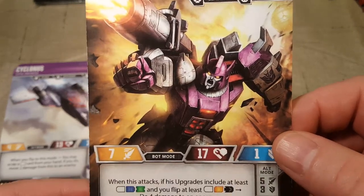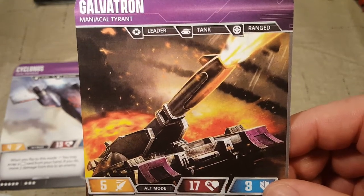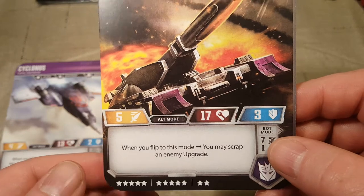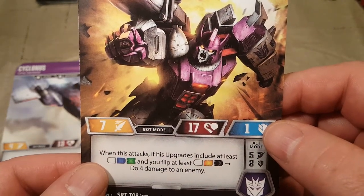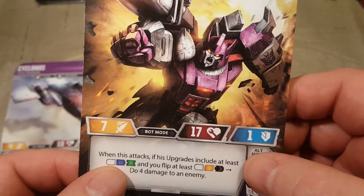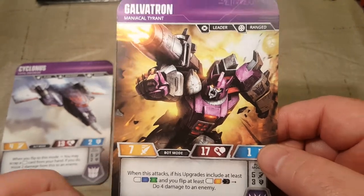Galvatron, Maniacal Tyrant — he's a leader, he's ranged, and he's a tank instead of just a cannon or a gun. Leader, tank, ranged. When you flip to this mode, you may scrap an enemy upgrade. When this attacks, if his upgrades include at least white, blue, and green, and you flip at least white, orange, and black, do four damage to an enemy. That is really, really specific.